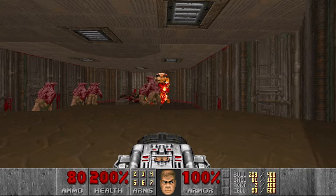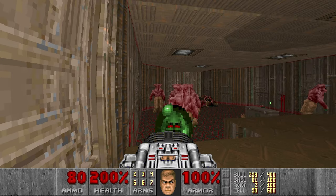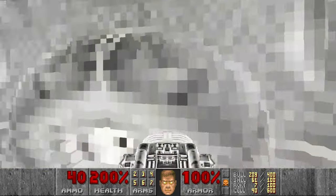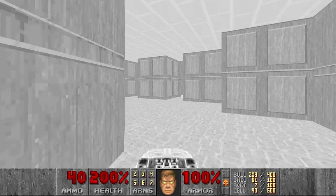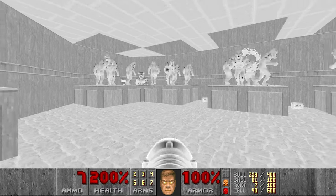He teleported away — alright, that's okay. Let's kill these Barons, grab the yellow key, and then maybe leave. We go to the yellow door and kill everything here while the Invincibility is still active.